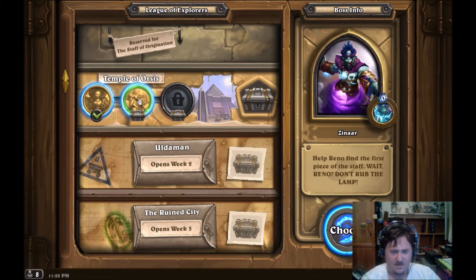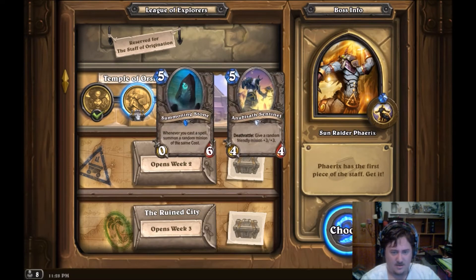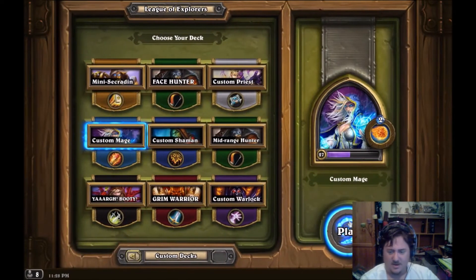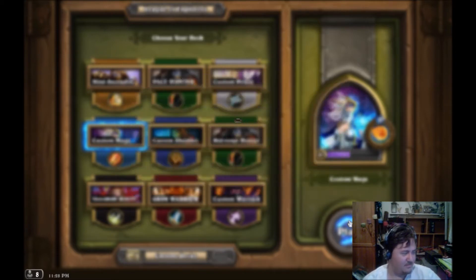We've made it to the temple's vault. 'You handle the guard, I'll take care of the rest.' I get a couple of other spells with this one. Pyrax is the first piece of the Staff - let's get it. I'll keep playing with the mage because I like the mage, especially with all those mana worms.